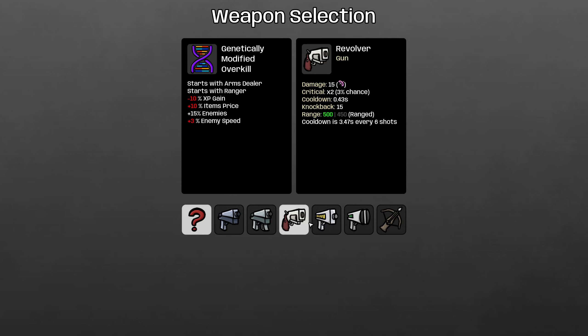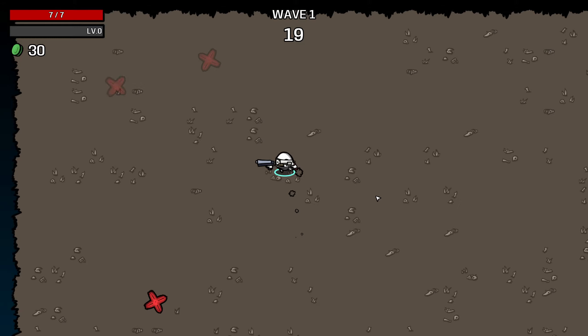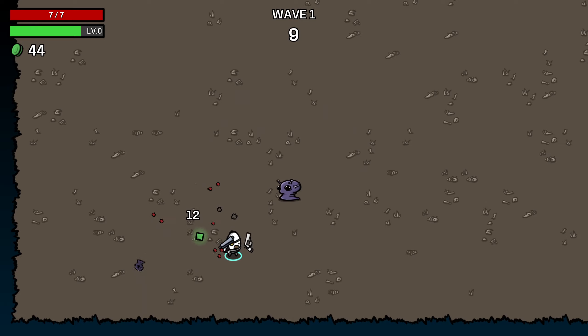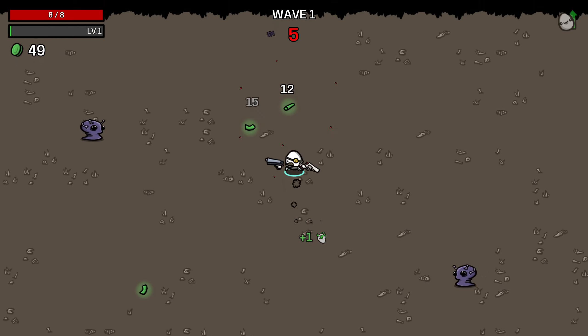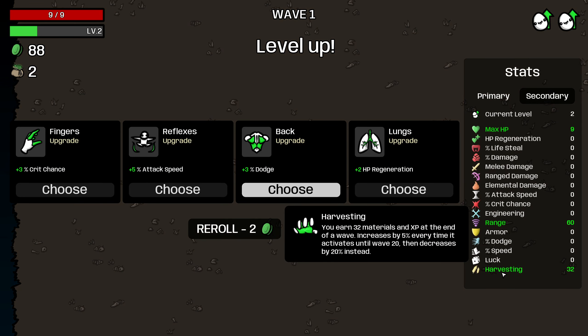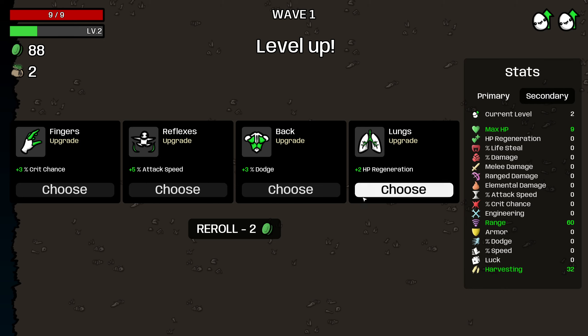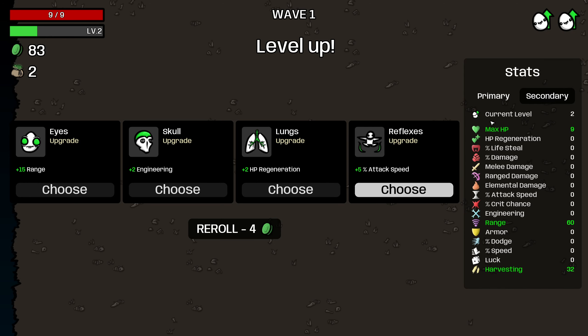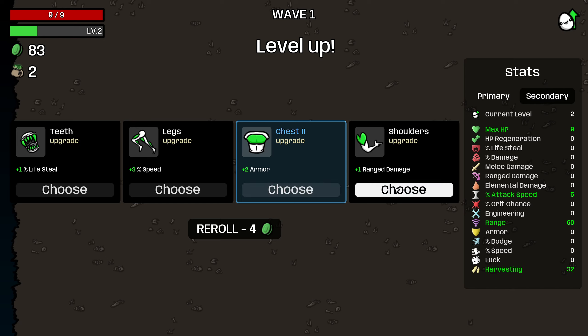We also start with a pistol but we also get to pick a weapon because we're a Ranger as well. For the first wave, since we're losing this weapon anyway, I think the Revolver gives us the fastest clear for wave one. We're basically just trying to maximize our income for the first wave here. We're also going to have the reduced HP of the Ranger, so a good income from wave one is 56 - we got 58, so that's not bad. Range damage or harvesting is what we need to roll for.